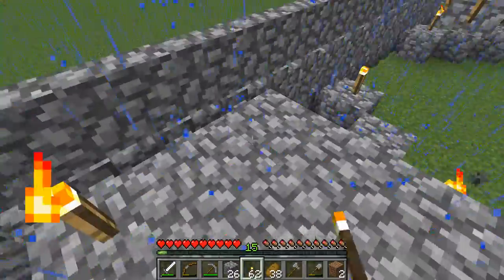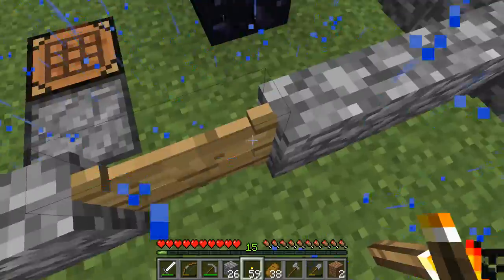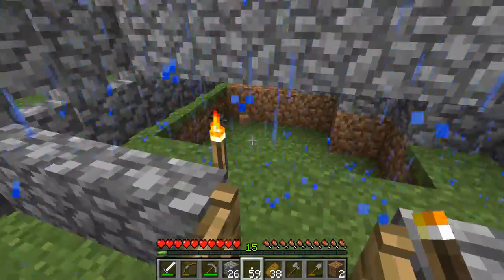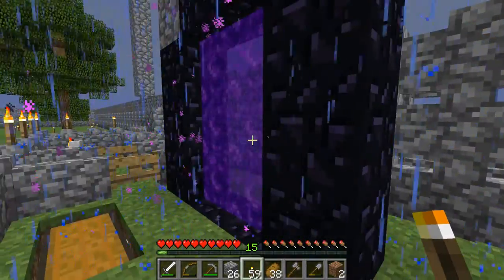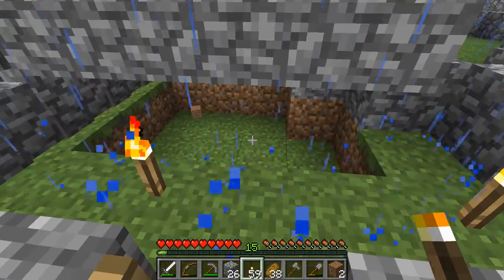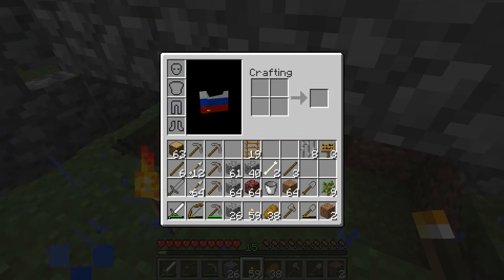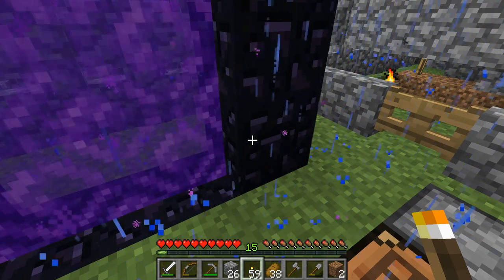Let me place some torches here just so no mobs spawn — I'm really careful about placing torches everywhere. I did see a zombie walk by and burn up here the other day. When I get lava from the Nether, I'll pour it in here and have a lava source that I can take bucket by bucket. I'll only have access to about one bucket unless I make an iron farm or find more iron inside blacksmith chests.